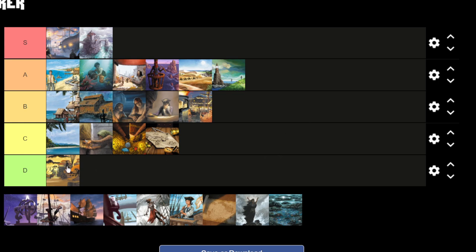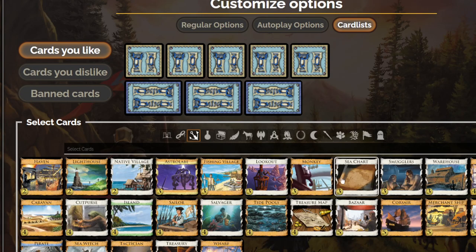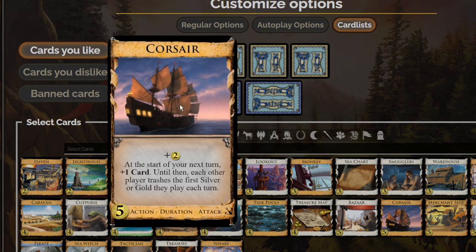Our first card is the Corsair. It's a $5 action duration attack — the replacement for Pirate Ship. It gives you two coins, and at the start of your next turn, you get a card. That's pretty decent — you get an extra card next turn and some coin now. Until then, each other player trashes the first silver or gold they play each turn. So you still get the treasure trashing of Pirate Ship.